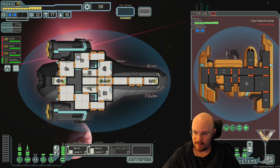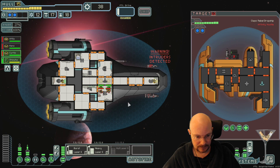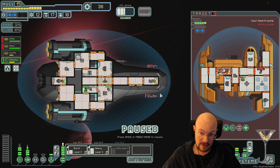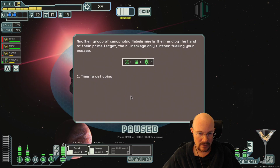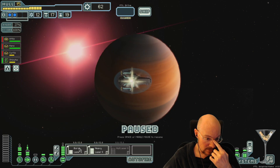Oh my god, a rebel dropship with four boarding. Nice. How many crew does he have left? Still has four. Okay. Probably not gonna board this guy. Yep, we're gonna kill this guy. Get blasted. I think there's a couple things to heal up here, so I'm not gonna refresh them yet.